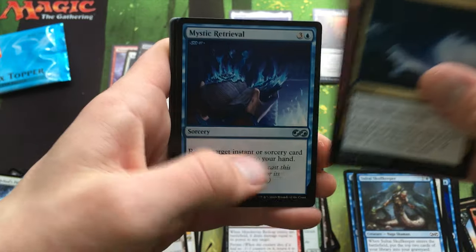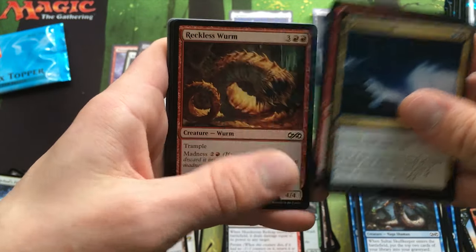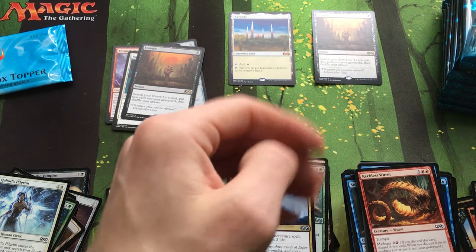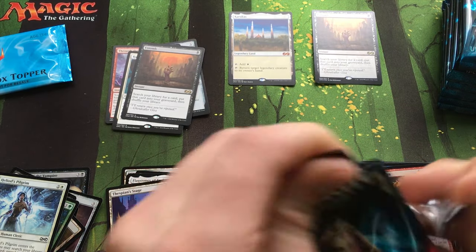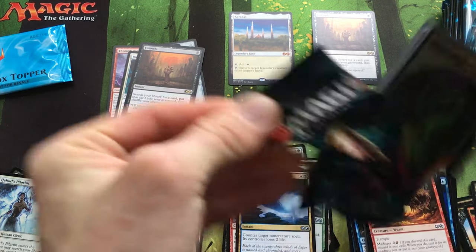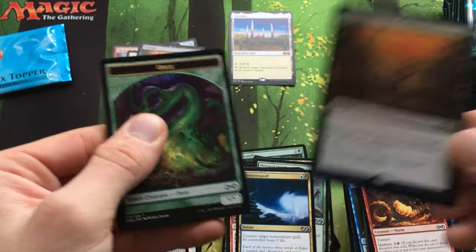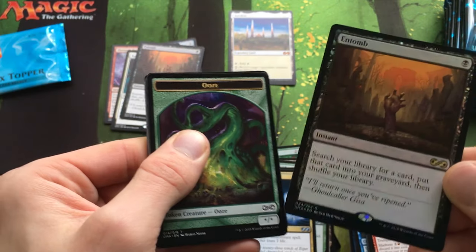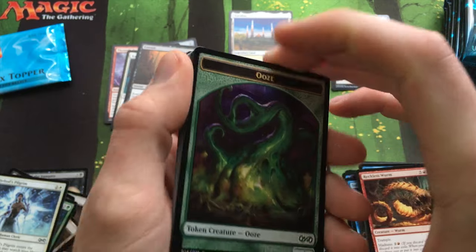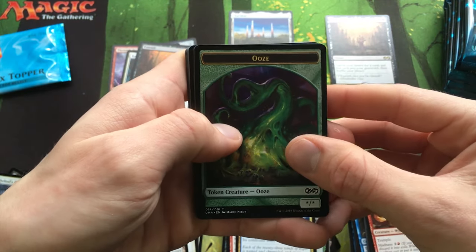Countersquall, Magma Jet, Mystic Retrieval — we can never have too many of those. That Foil Entomb is pretty sweet. The foiling seems kind of weak though — it's very hard to see unless it's in certain light. I wonder if it's maybe just the lighting that's bad.